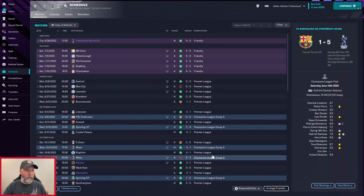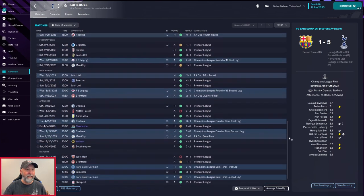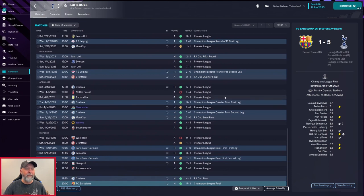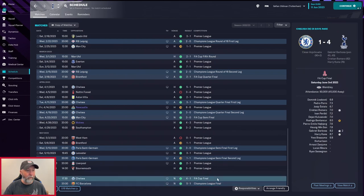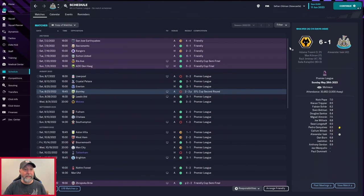Schedule-wise for Tottenham: only two losses in the first half of the season. A third loss comes in the EFL Cup third round, all in penalties against Southampton — ouch. In the second half of the season: a loss against Nottingham Forest nil-one, and against West Ham, but you win the FA Cup 4-1 against Chelsea, win the Champions League final 5-1 against Barcelona — three trophies in a season for Tottenham. Absolutely mind-boggling.